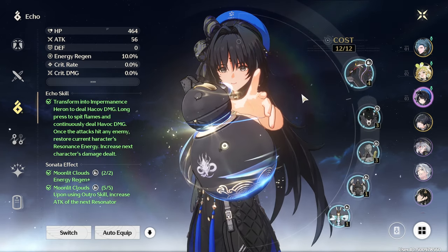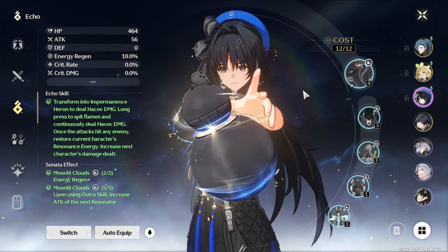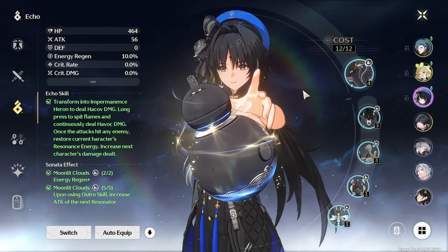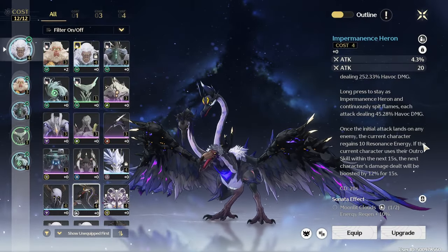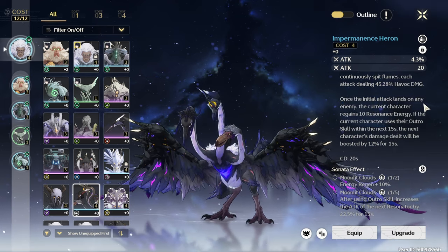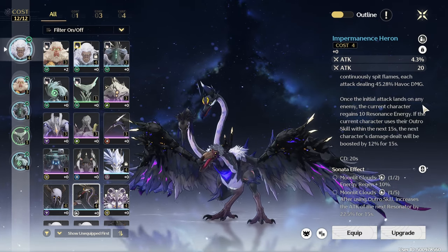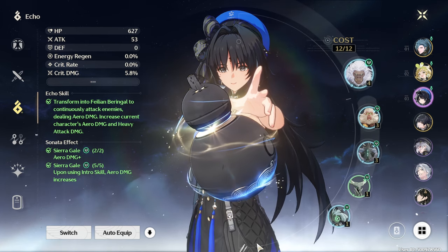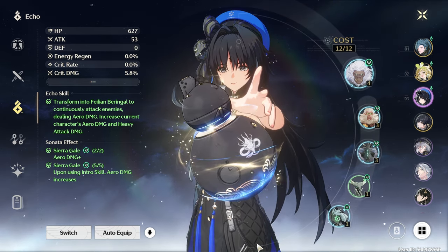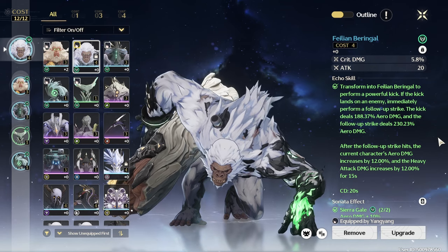For echo sets, use Moonlit Clouds for support and Sierra Gale for DPS. Moonlit Clouds provides a 10% boost to energy recharge with the 2-piece, and increases the attack of the next resonator to take the field by 22.5% for 15 seconds with the full set. You can pair that with the Impermanence Heron for a more potent support build — it provides the current character with 10 resonance energy on hit, and if the current character uses their outro skill within 15 seconds, the incoming character's damage is boosted by 12% for 15 seconds. For DPS, Sierra Gale grants a 10% boost to arrow damage with the 2-piece, and increases arrow damage by 30% when the intro skill is used. You'll also want to run the Felian Beringal as your echo ability — after its follow-up hits, the current character's arrow damage and heavy attack damage each increase by 12% for 15 seconds.